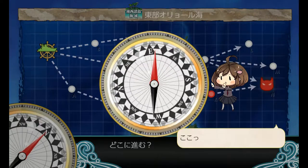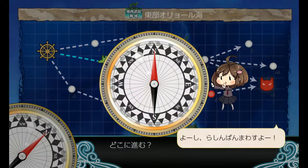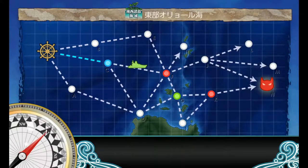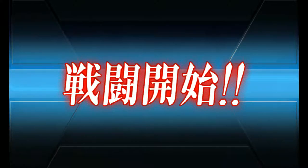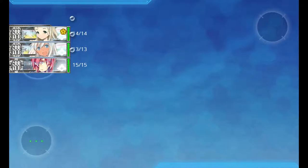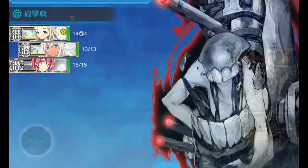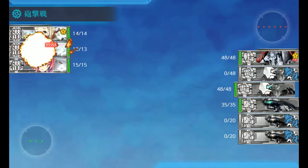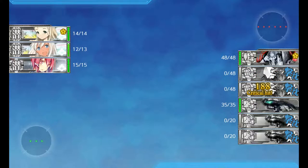A fleet with submarines — three of them — much like what you would have used in the old method of oral cruising, will guarantee you this opening notice. Now the problem with using this method now is that the enemies on this map are now equipped with actual anti-sub gear. It doesn't look like that was a problem, but this destroyer over here does come equipped with some anti-sub, so you do have to be careful. We can retreat.